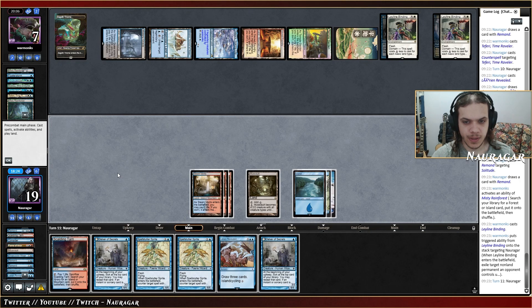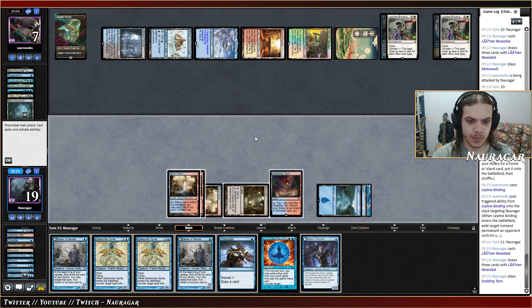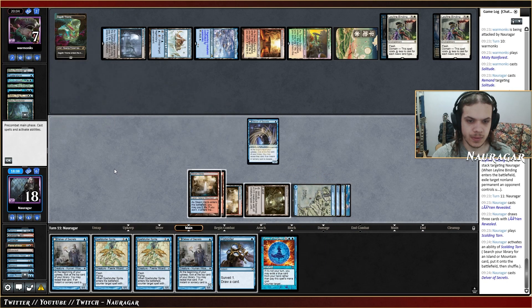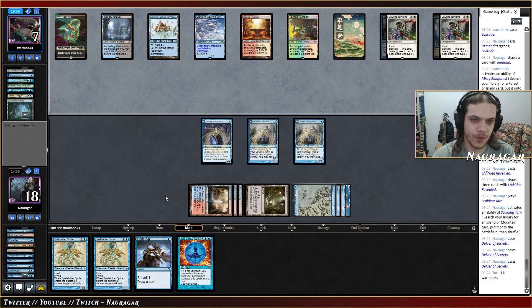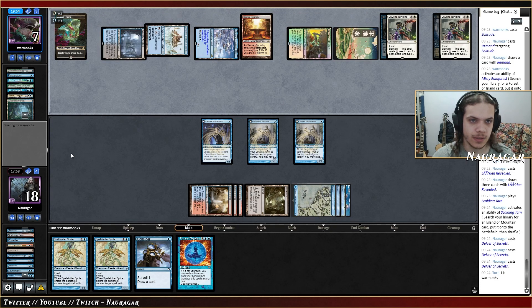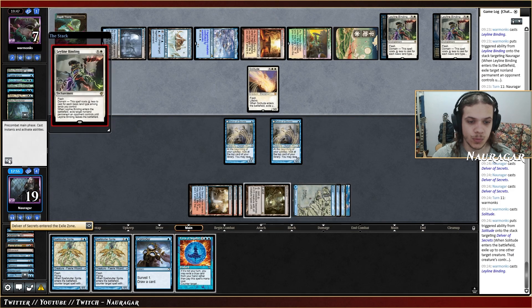Now I could go for Lorien again, which is not too bad. I think I want to deploy Delver — maybe more Delvers overall. I'm going to deploy the old squad here because we still have Force to counter the One Ring or Up the Beanstalk, and if they go Solitude that's fine — we're just going to lose one Delver.